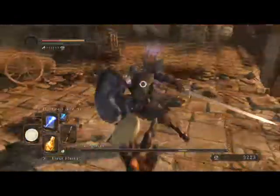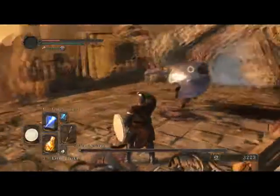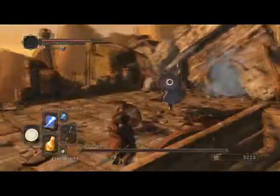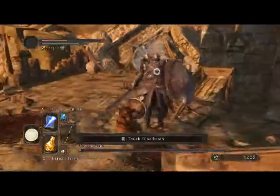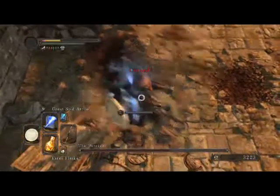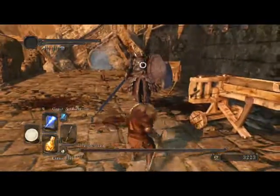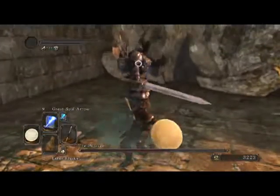That heal was worth it — my health bar is much better after healing. He's an aggressive fighter and constantly attacking. The best way as a melee build is to stick close, but as a mage you have to back away to shoot spells, which puts you at risk. No spoilers, but you can tell the video is almost up — we'll figure out how to beat the Pursuer next time!